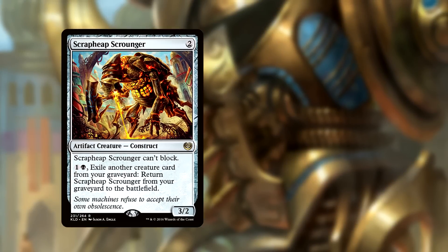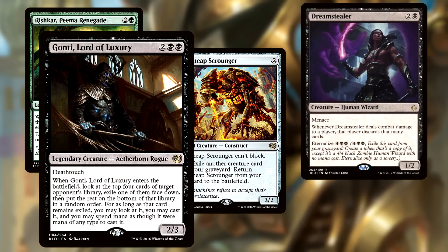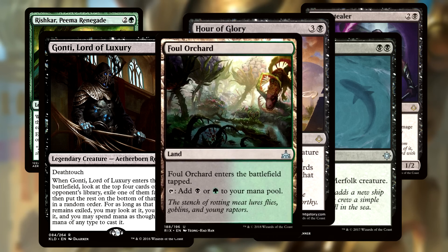From the main board of the Counter Surge deck I have swapped 16 cards — some of them multiples of the same card. The deck did run pretty smooth as you probably saw in my gameplay video on the channel. The cards coming out are: two Scrapeat Scrounger, one Rishkar Pima Renegade, three Dreamstealers, two Gonties, two Walk the Planks, two Hour of Glories, and from the land base four Foul Orchards — however you want to pronounce it.